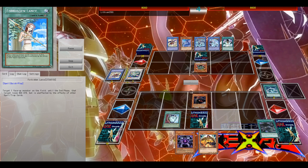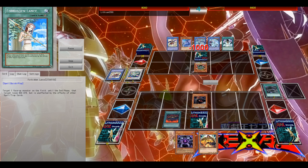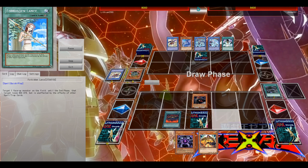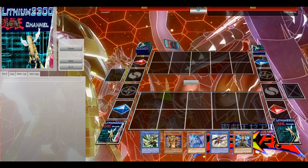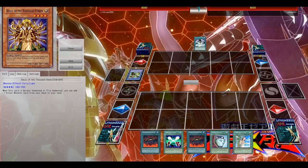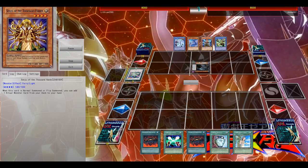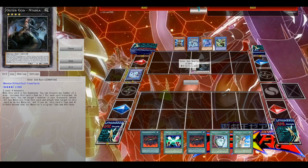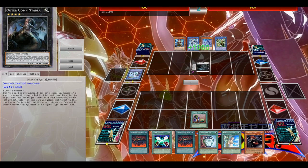Against Shaddoll, for example, depending on which Fiend you put on board and also which counters they have — like Dragon or Wing Blast — so it's not 100% game. But the combo of your March and either Vanity's or Majesty's Fiend is just very, very good. I win easily game one thanks to Vanity's Fiend — I don't think he plays a lot of outs in his main deck to Vanity's Fiend. So the moment I put Vanity's Fiend on board, it should be game over, unless Darkhole and Raigeki of course.